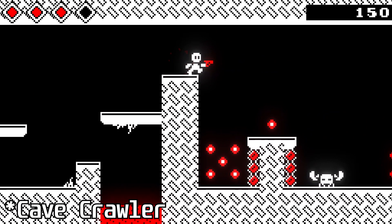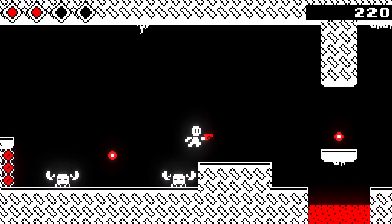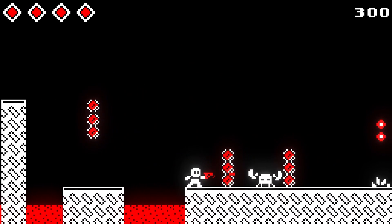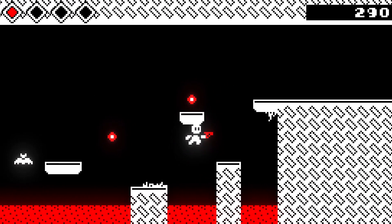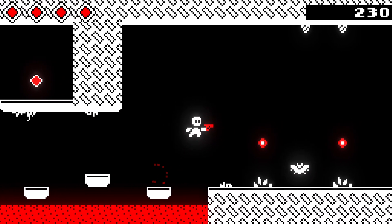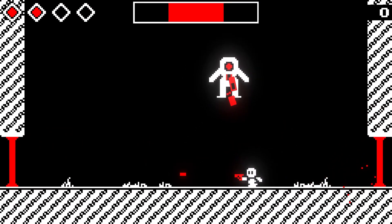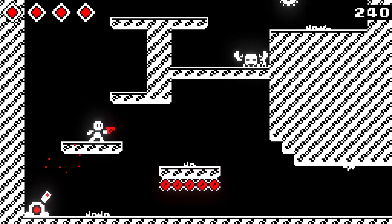Cave Crawler is a side-scrolling action platformer where you explore caves filled with enemies and platforming challenges. It's a fairly simple game as all you can do is jump and shoot to kill enemies. There's a nice level of challenge as some of the jumps can be very tight. New enemies are added in every level to keep you on your toes with the final boss at the end. If you're looking for a simple but satisfying platformer, then I recommend Cave Crawler.